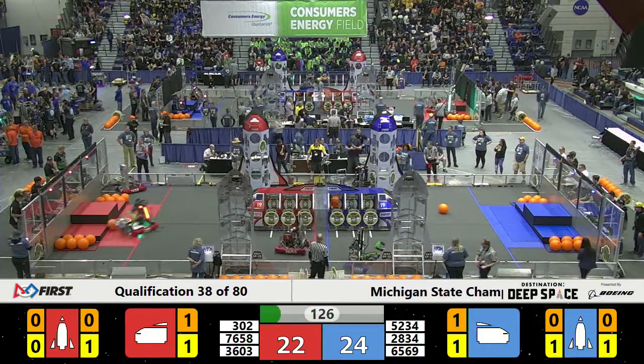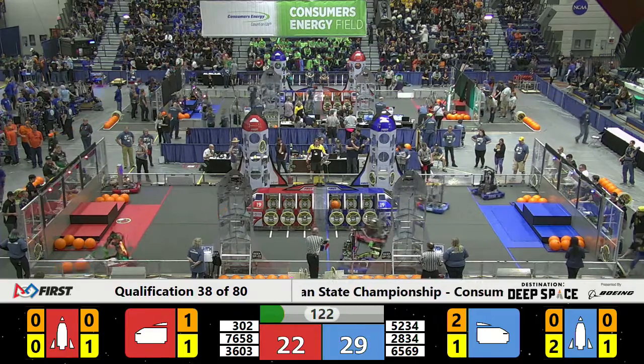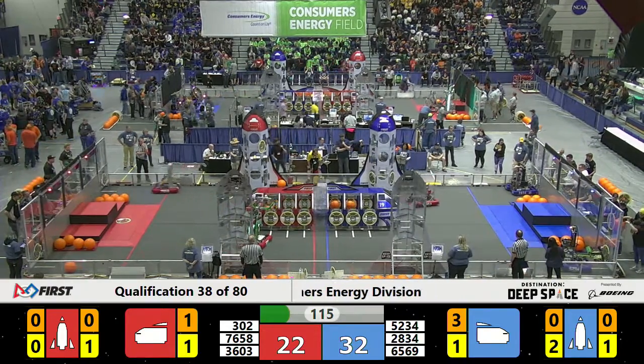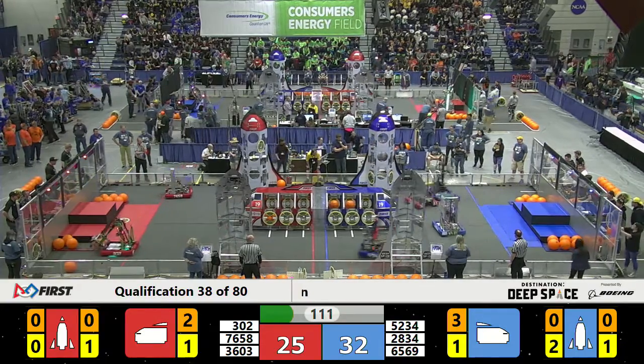Over on the blue alliance side, 2834 is trying to attach a hatch panel to the blue alliance's rocket ship, and their alliance partner scores a piece of cargo inside the cargo ship. Now they're gonna do it again for the blue alliance. It looks like the Cyber Coyotes are gonna try and play some defense against the blue alliance.